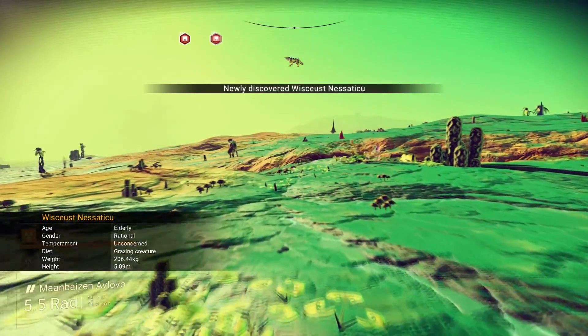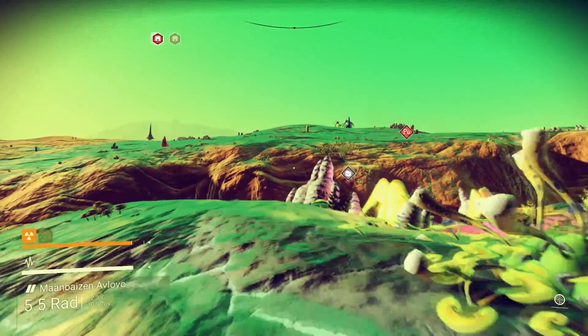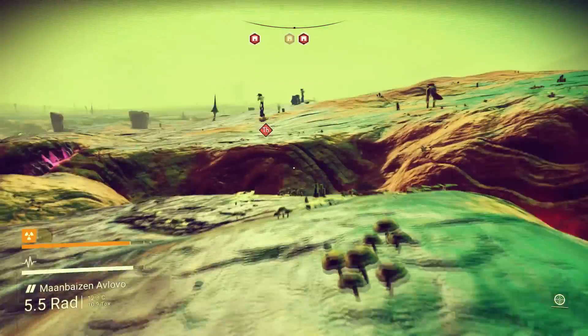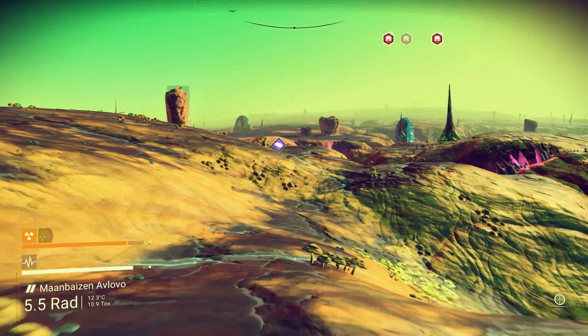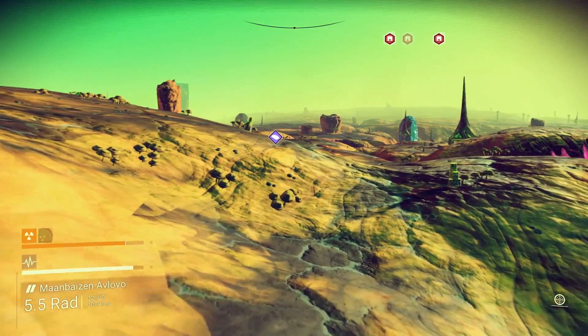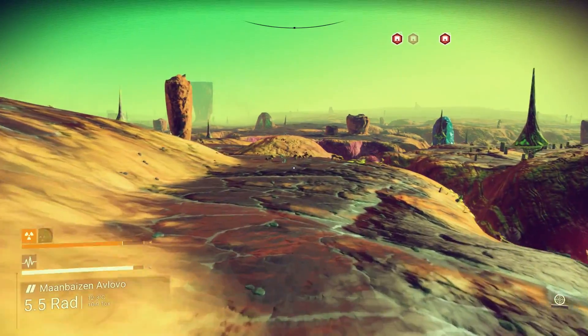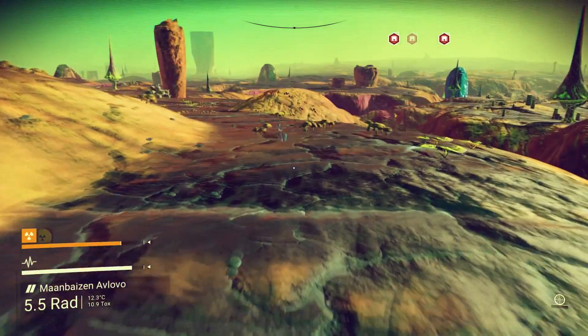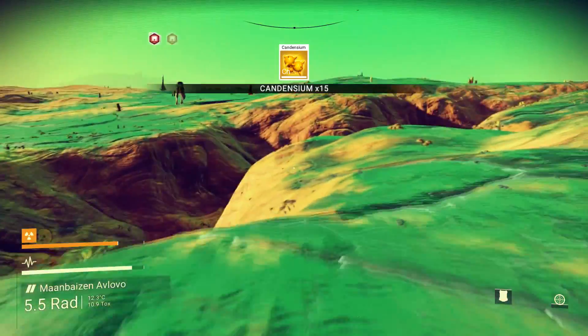Let's go this way. I'll scan. Got famium over there, we've got a resource there, we've got plutonium over there. Oh, and we've got a rare mineral here — let's go and check it out. I think it was Condensium over. Yep, these are these little plants — plant, planet with the little plants.